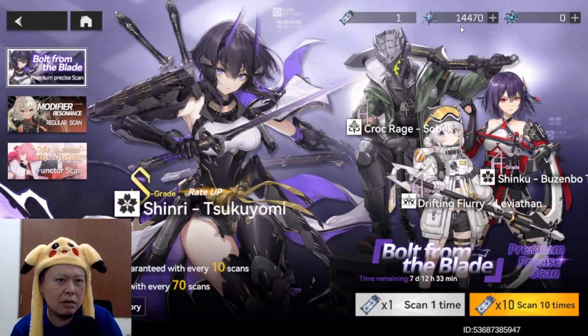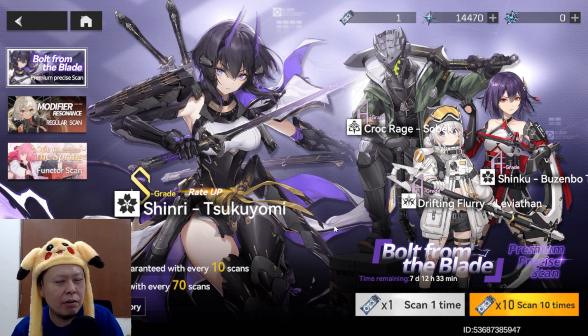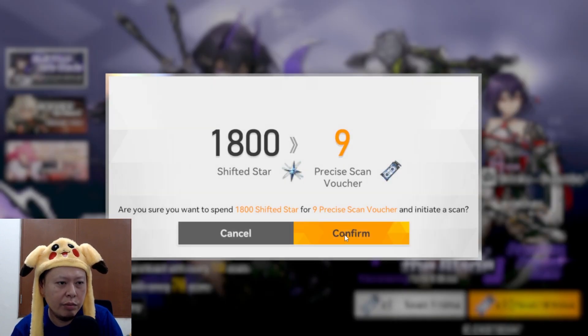The pity is every 70 pulls, so who knows — I might be able to get her. The characters released right now are kind of just regular in my opinion. The very strong ones will launch later, like the S rank O series and many other good characters. Let's try to get Sukuyomi.